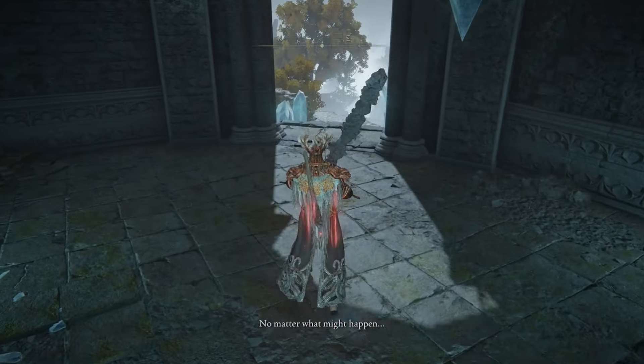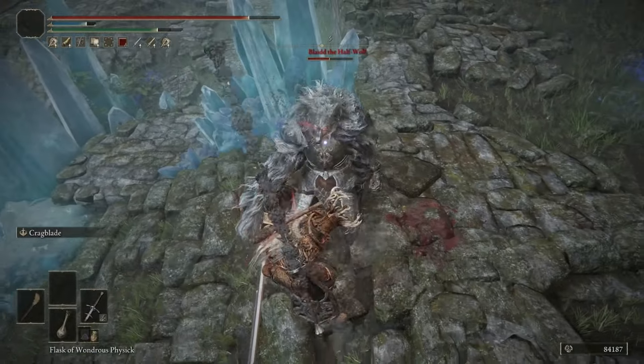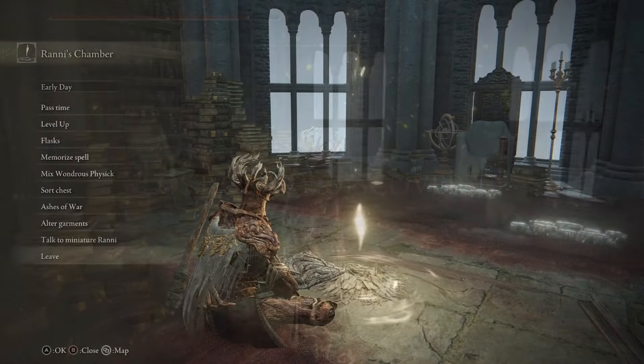This is a really awesome fight and I love the lore implications here, but after you kill Blaidd, go up to Ranni's chambers, rest, and talk to the mini Ranni.